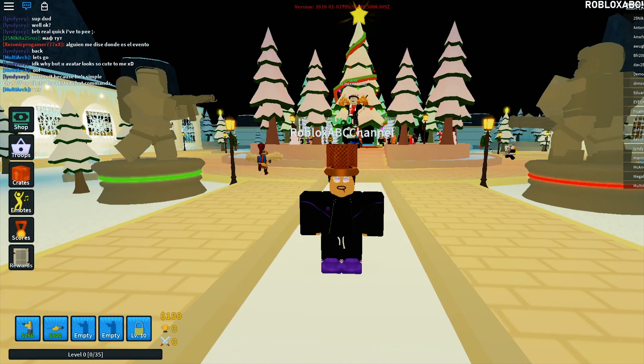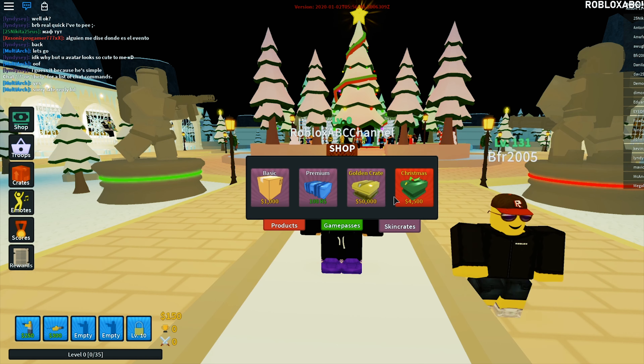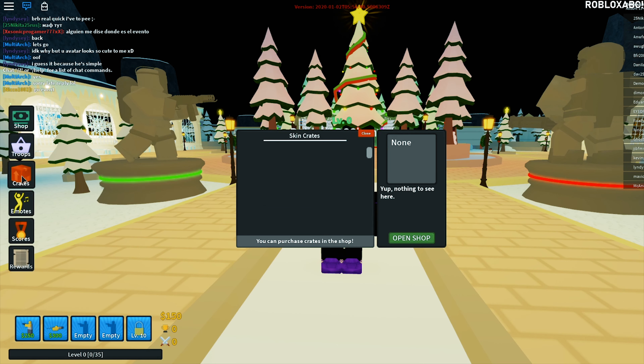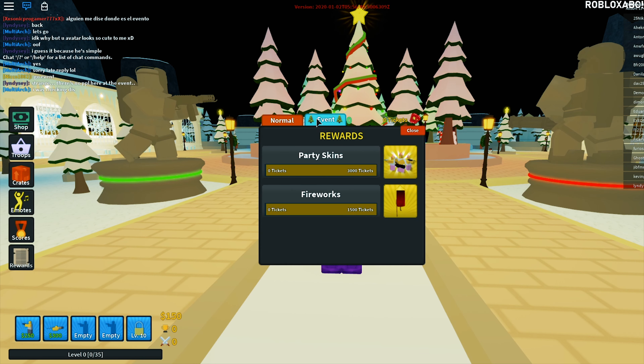Hey guys, so this game has a New Year update and a lot of people don't know how to claim the New Year skins and the mode. For that, you don't need to buy any crates from the shop — you actually have to go to this Rewards tab and click on Event.